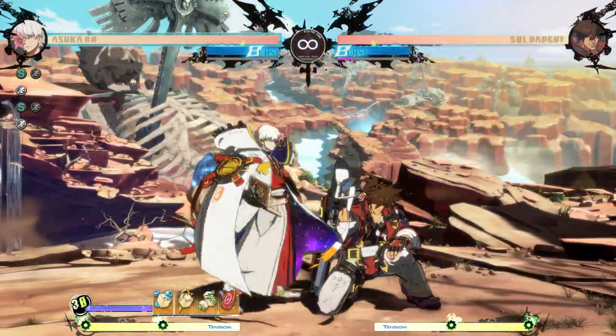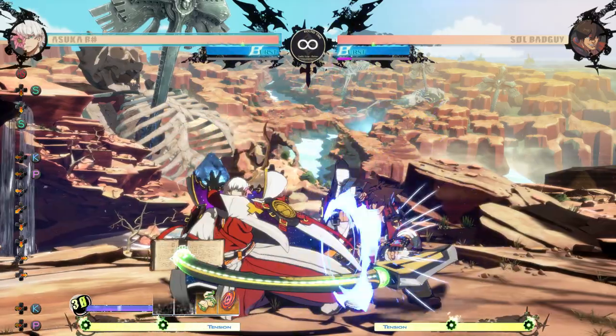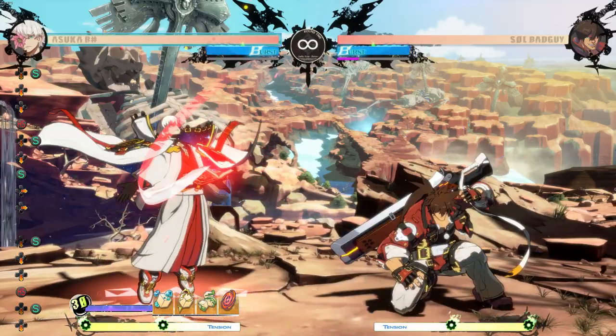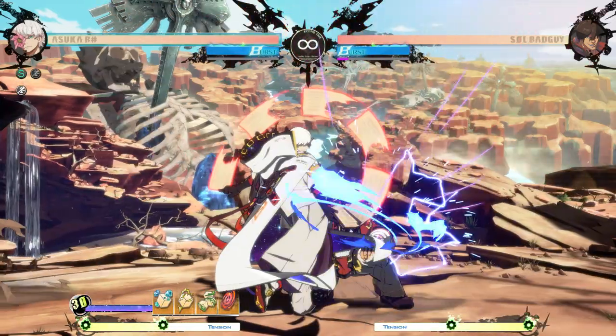Close slash is the ideal button to pressure with. It has all the cancel options that 5K has, on top of a few extras through the slashes and heavies. These give you the ability to space yourself out in case you need to regenerate some resources or want to make a spell more plus. And with the extra block stun on close slash, it makes it ideal in practically every situation. It's plus 1, so you can also stagger well.